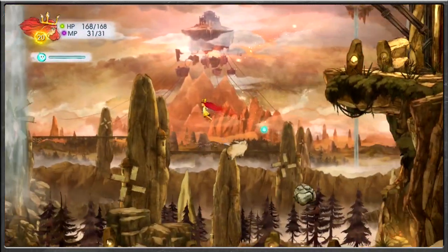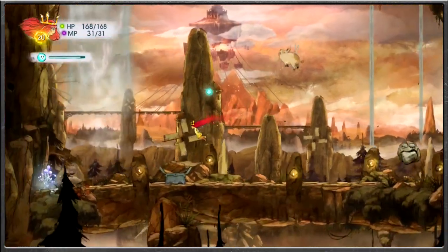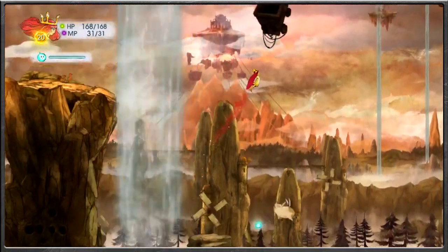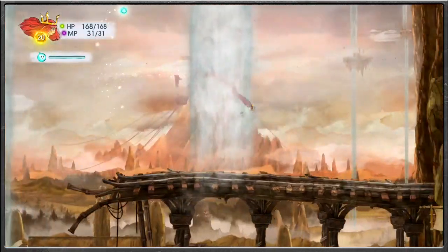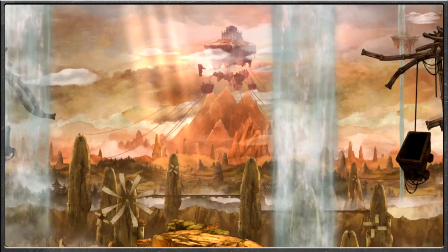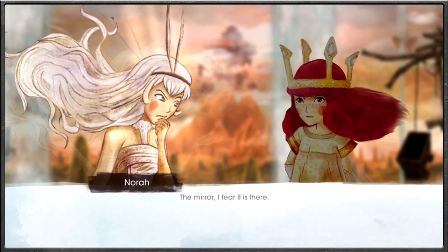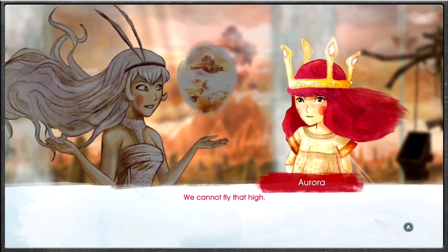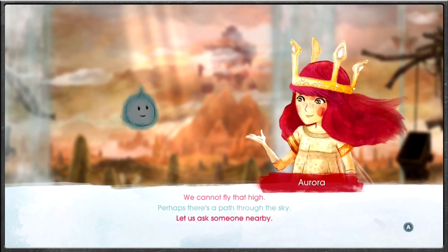And that just brings us back out this way. Hello, rock guy. All the pigs, but none of them illuminate, of course. So, time to continue onwards from here. Check to see any treasures. Any confessions or anything like that? Check every nook and cranny, that's for sure. But what's up with Nora? The mirror — I fear it is there. That temple up in the air. We cannot fly that high. Perhaps there's a path through the sky. Let us ask someone nearby.